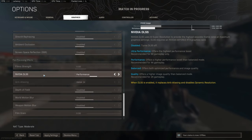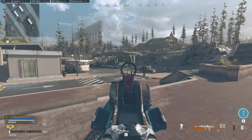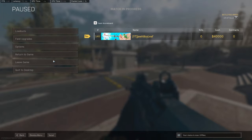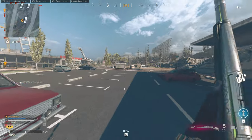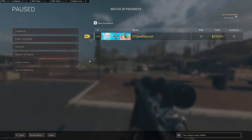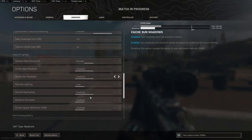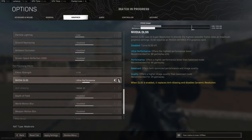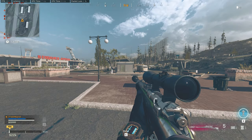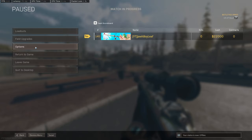NVIDIA DLSS I have on Performance. If you have it on Performance or Ultra Performance, the laser is going to be straight on the reticle — right in the middle. But if you switch it — and here comes the lag again, the game keeps crashing — but if you put it on Balance or Quality, check this out: it'll actually be a little off, not exactly in the middle, slightly to the right hand side.